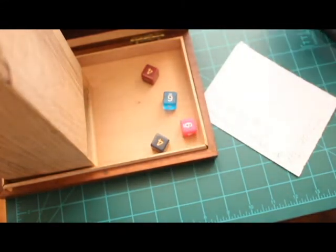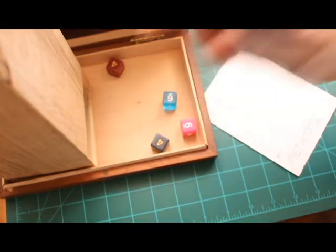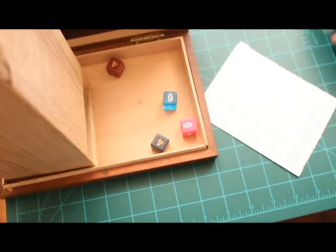Last roll: a six, a six, a four, and a four. Take away a four — that gives us a sixteen. Those are some numbers I can really work with.